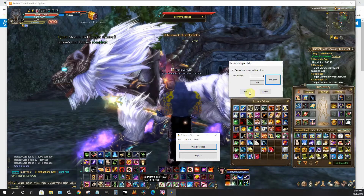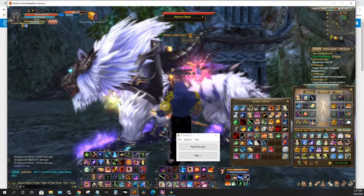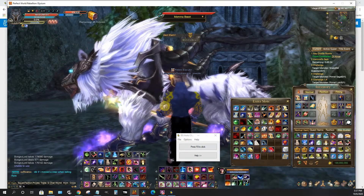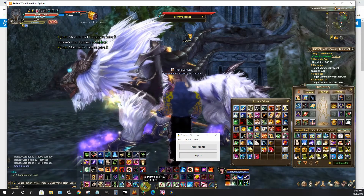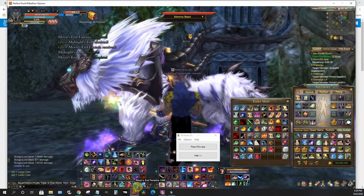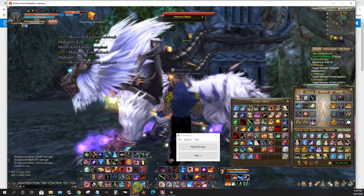Click OK, and right here it'll tell you to press F8 to start it. So go ahead — press F8 on your keyboard. There you have it. Now you can see on the top left it's actually going through and opening all the packs.